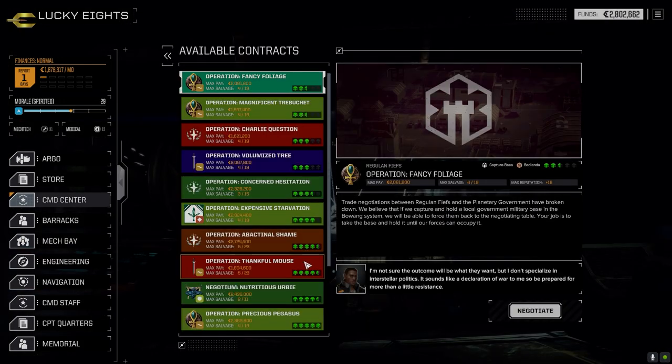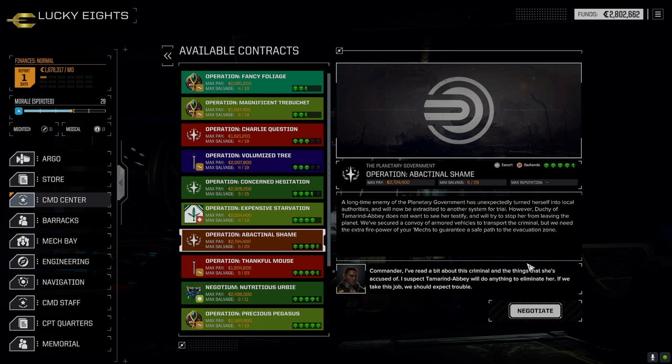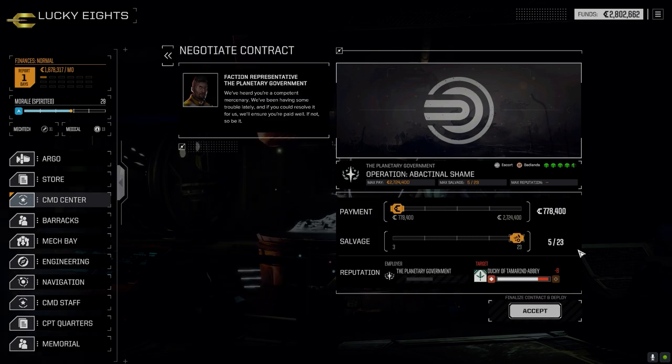Today we're going to go to the command center and take this escort mission — it's against Tamarind Abbey, so it should be tough competition. I've been discovering that these guys have pretty good loadouts, so we're going with the escort to limit the number of mechs facing us at one time, so it's not like three lances versus one.